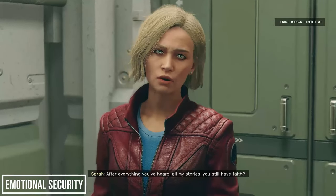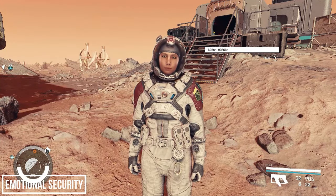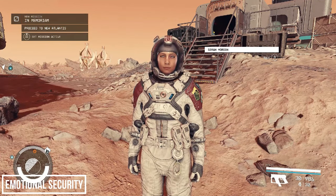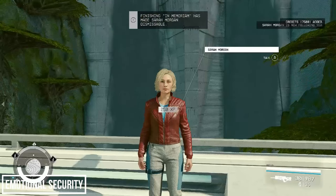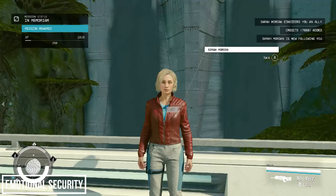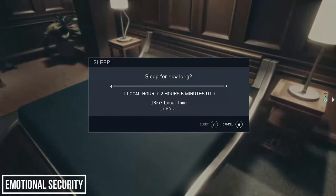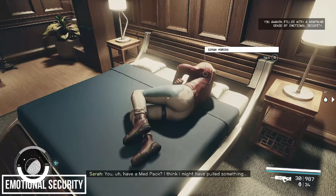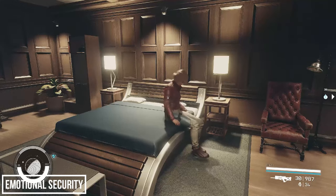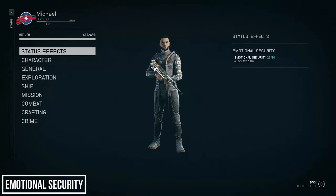After a while companions will start to confide in you, and you can help them with their problems. Eventually they'll have a special mission to accomplish together — Sarah's is called In Memoriam. After completing this mission you can remain as friends or take things into a committed relationship. If you select the latter, from this point onwards sleeping in a bed upgrades your well-rested bonus to a newfound sense of emotional security, giving you a 15% experience boost instead of 10% for 25 minutes. It's a bit long-winded to get there, but definitely more immersive than Skyrim's wear an Amulet of Mara.